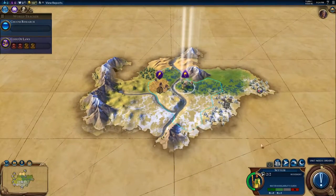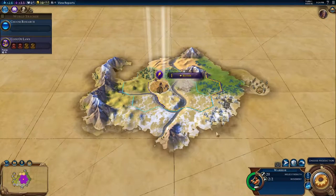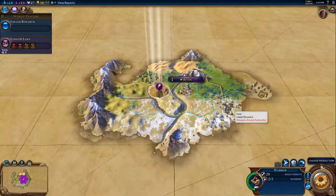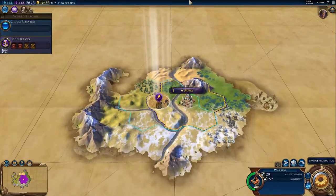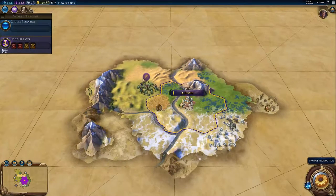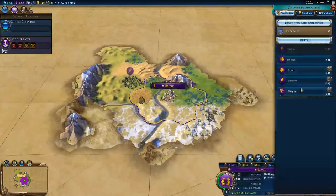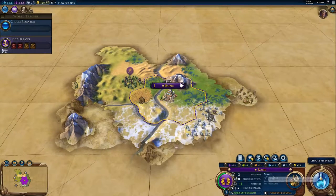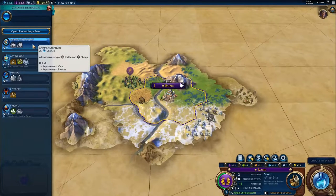I'm going to go ahead and plop the city right here where it is. I don't like the fact that there's snow nearby — that doesn't look great — but we do have some resources: dyes, irrigation, and ivory, and some mountains, so that's a good thing. Let's do a little bit of exploring up here. I guess we got the mountain range here. I don't need to explore that. All right, production — what do we need? Let's do a scout first and get some research going. I know I'm going to need animal husbandry.